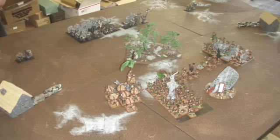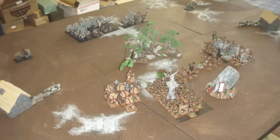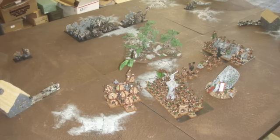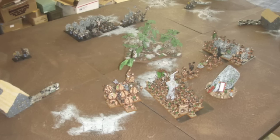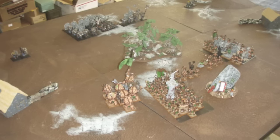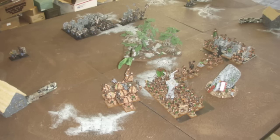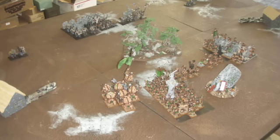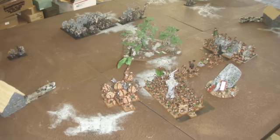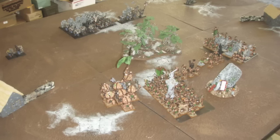Here's the board after my first turn. I did win first turn. I deployed my Herdstone in the center with the two Gor blocks on either side. My General and the Bray Shamans are in the middle in those Ungor Raider units, and they moved up — still in range of the Herdstone, but I didn't want to get eaten by a Gorger if it showed up on my board edge. Everything just sort of moved up; not a lot of exciting happened.